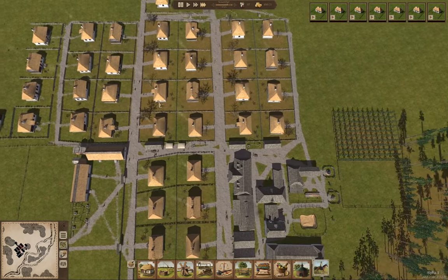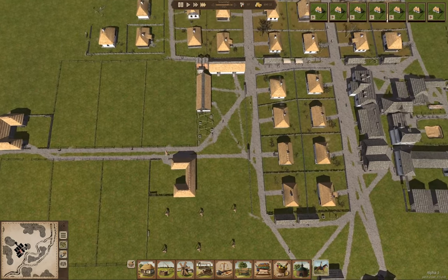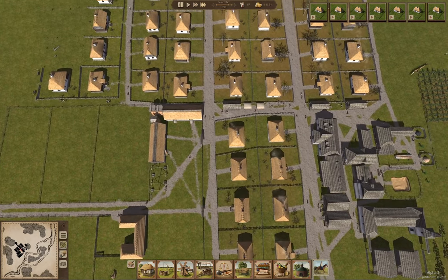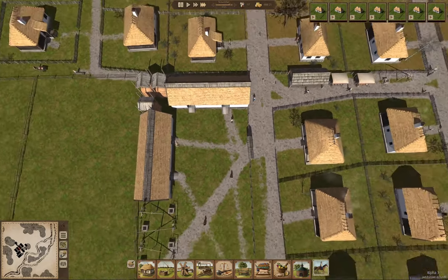We're still building houses. Cattle are going to arrive. Now we're doing fallow fields, which saves us on hay — which is good. And that's the cattle arriving right now.